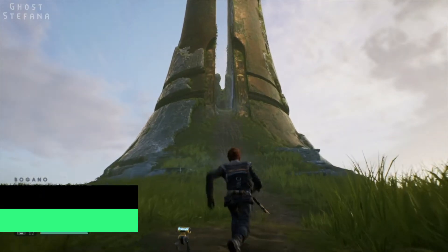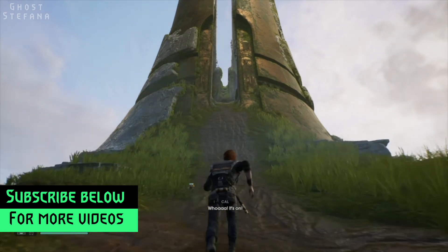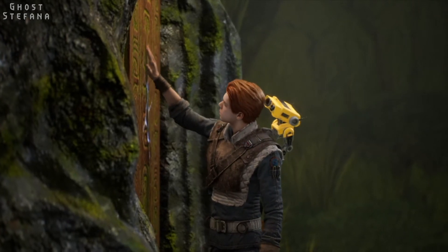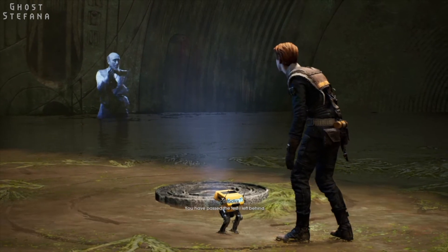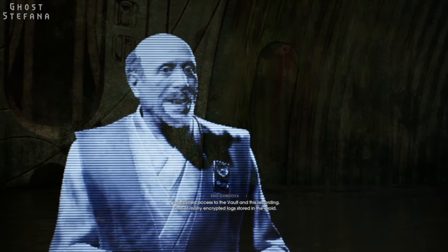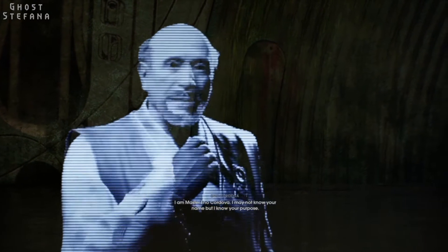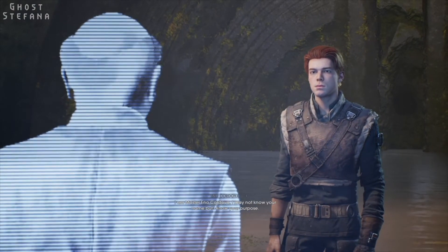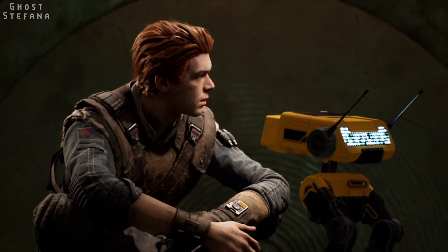Cordova was researching into an ancient race known as the Zeffo. The Zeffo were at some point on Bogano and constructed a huge ancient vault on the planet. The vault is sadly locked, although upon approaching we see a hologram of Endo Cordova himself, who tells us that he has hidden the names of the Force-sensitive children across the galaxy on a small Jedi holocron and has placed that holocron inside the vault so that the Empire can't get it. Which is great, but it also means that we can't get it.